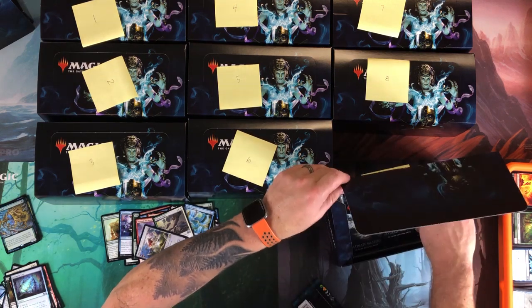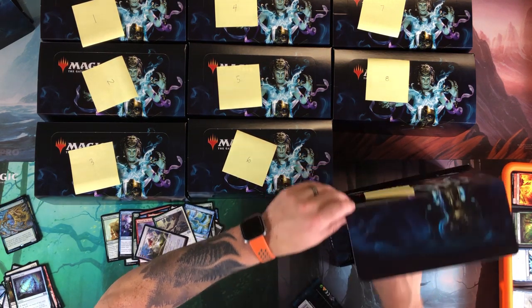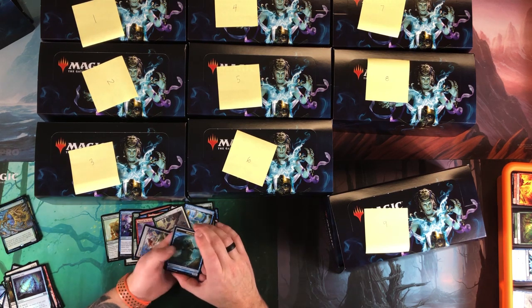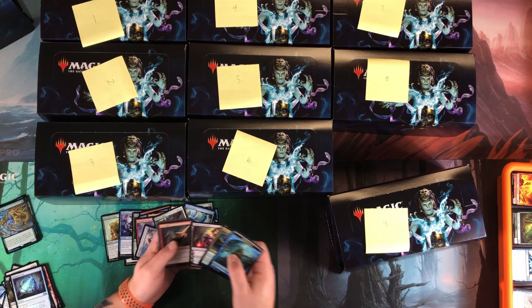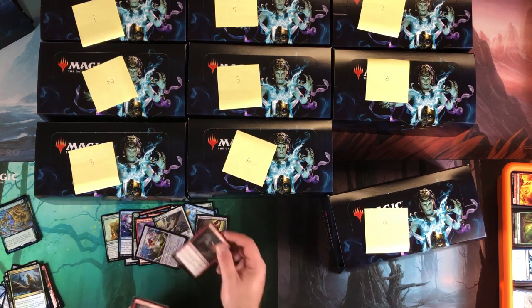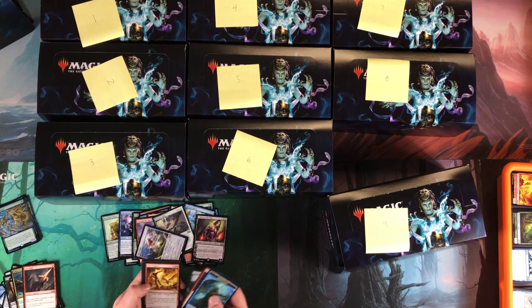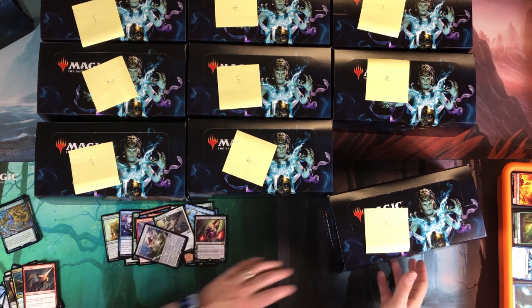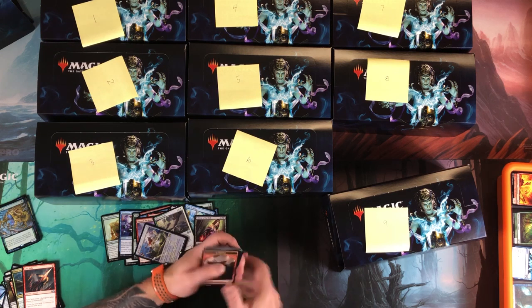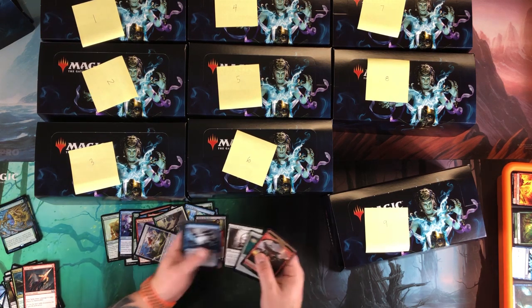About eight packs left, so we're in the last third of the box. Come on! Liliana of the Veil — I dig that! And Lava Spike in there too. I will definitely take that. That is awesome!